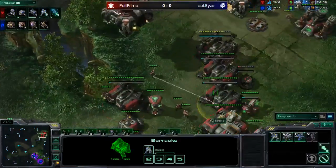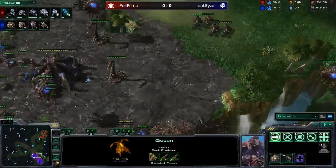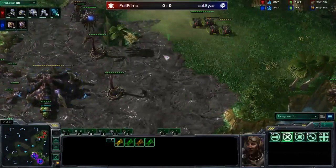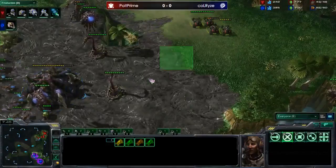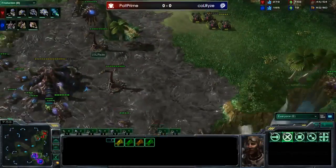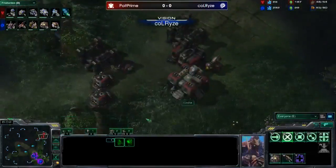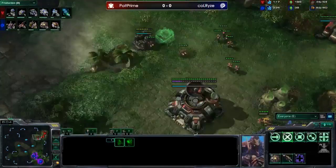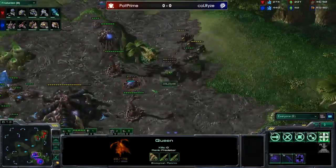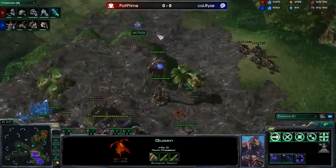The most annoying thing about these hellions is you can't spread creep - until you have ling speed you can't take out the hellions, and any creep tumors you push out here the hellions will instantly kill. The untold story of four hellions is not only the two spine crawlers forced, but now a third spine crawler - and Rise doesn't know where the push is coming. He finally gets a creep tumor down but it's immediately targeted. He loses the creep tumor, which wastes an inject.